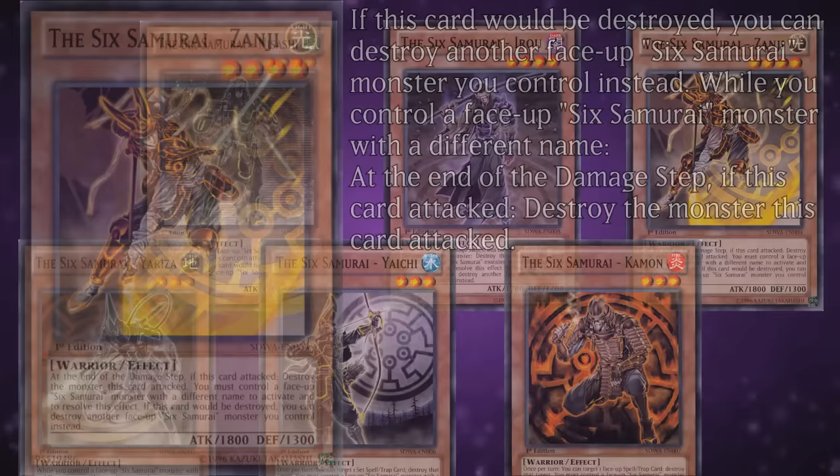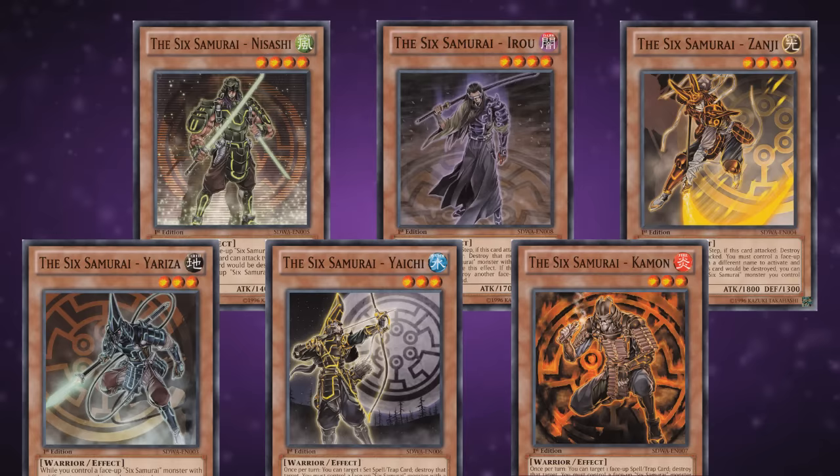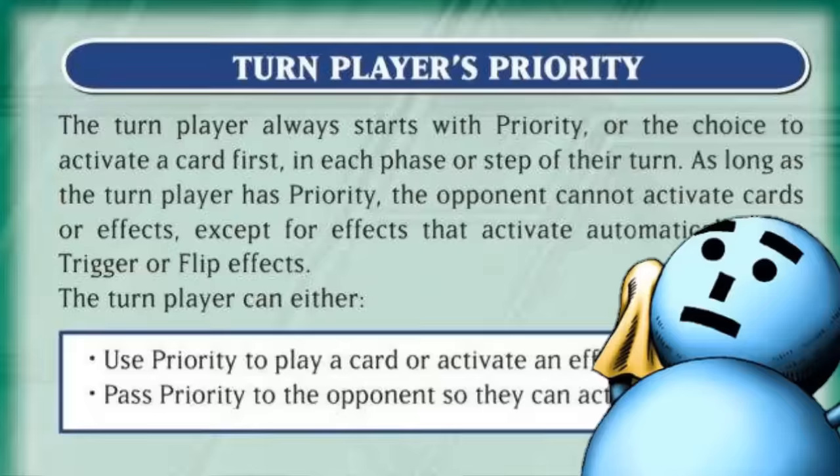I dig the idea of representing teamwork by a small bunch of monsters that help each other out with protection while gaining new abilities if their buddies are around. The original Six Samurai were a bit lacking on the swarming side of things, but made up for it with a nifty lineup of abilities and pretty good protection for the time. Another good thing to keep in mind was that back then, the game mechanic known as Priority was still in full effect, which they could get a lot of advantage from — and if you don't know how Priority used to work, that's fine, nobody does.